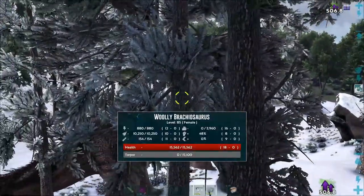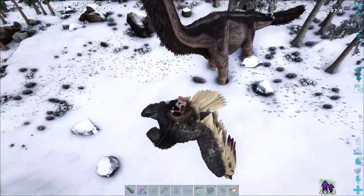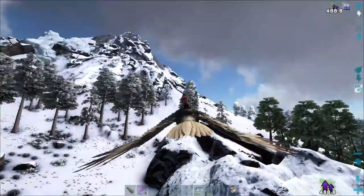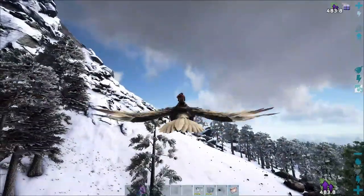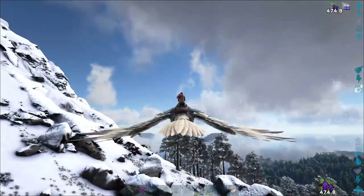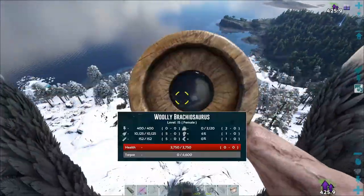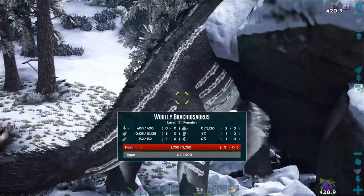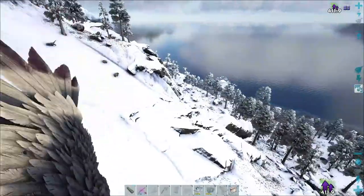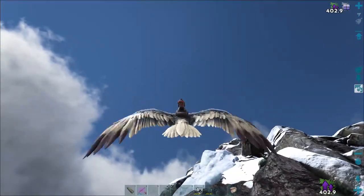I really don't want to do a dino wipe, though I highly doubt I'm gonna find a 150 — it might be a 145. There's something I want to tame this time around because we tamed brachiosaurus near the end last time and I didn't really get to try them out. I've never played with brachiosaurus that much — I want to tame some of these woolly ones. This level 71 looks awesome. This one looks cool too, it's all black. There was one I had last series where the fur was red and the scales were gray — that's the kind of pattern I mean.